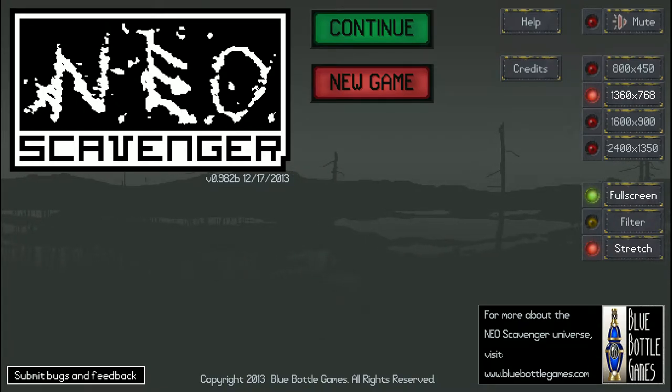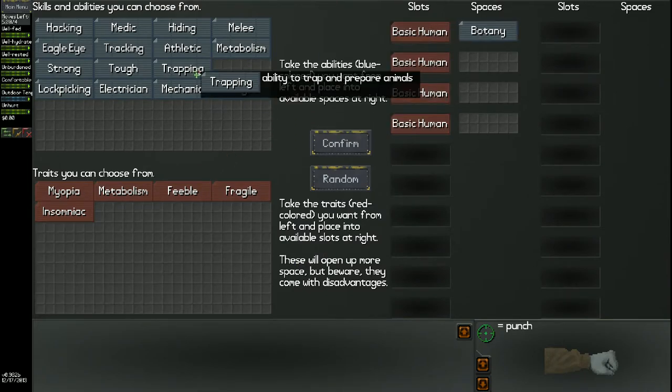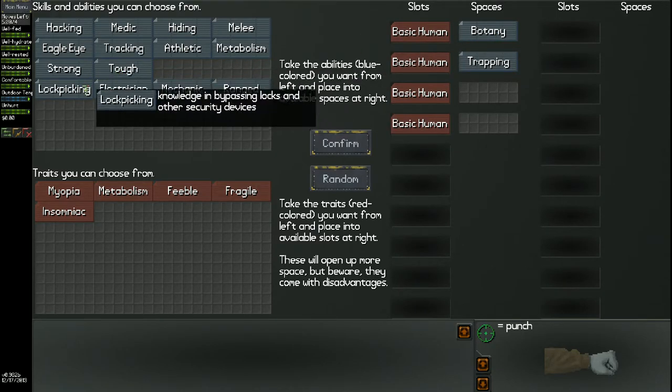This is not the regular release build — it is the beta build. There's a bunch of untested features and stuff, but I'm going to be playing a new game, proving that yes, I have played this a little bit since the last time you saw me. I've discovered that botany and trapping are probably the two most important skills in this game overall. They trump literally everything else, except for like tough or strong.